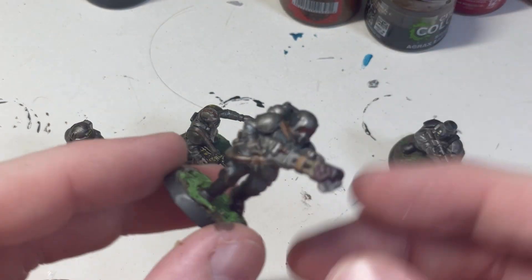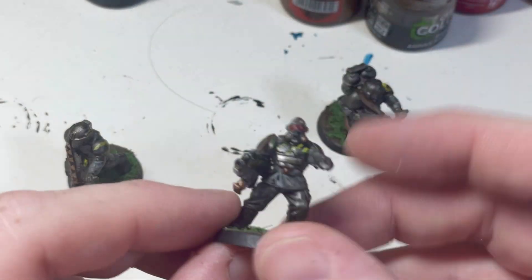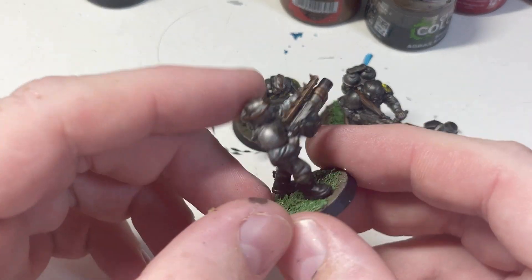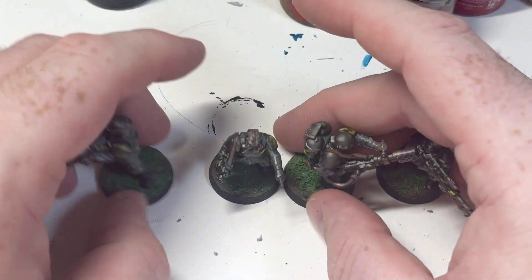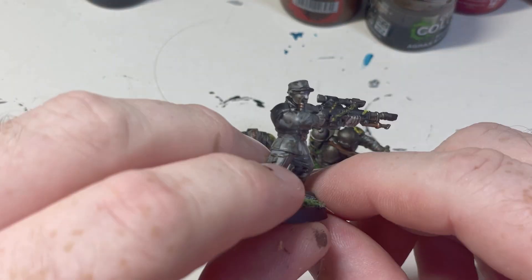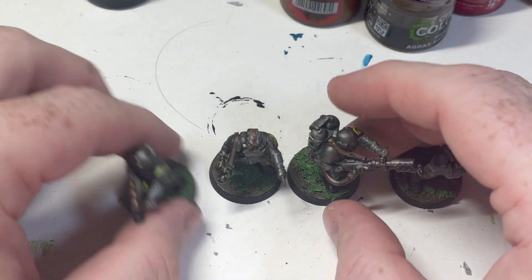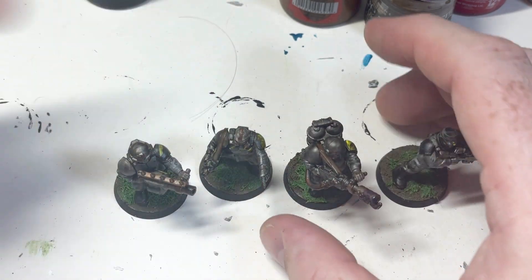I'm happy with how they've come out. So I just need to do the six regular guys. It's a shame about the topknot. I think I'll have to get another box and get up to a 20-strong blob of cultists or two blobs of ten. I have the other cultists as well, but I think these are slightly more Iron Warriors-y than the sort of other ones, but they could have picked up on the way.